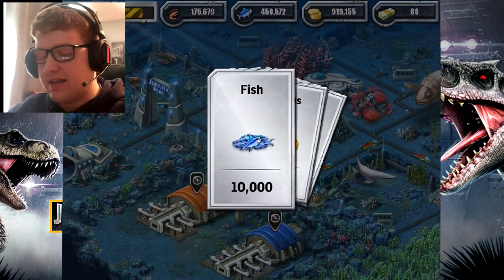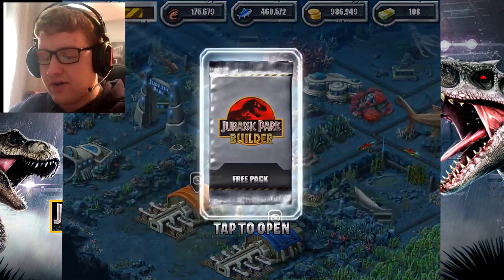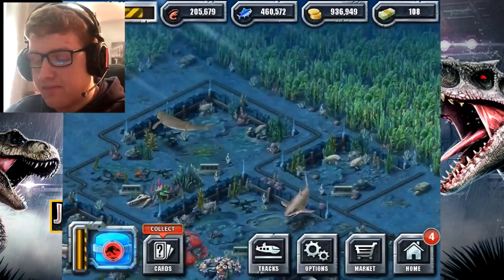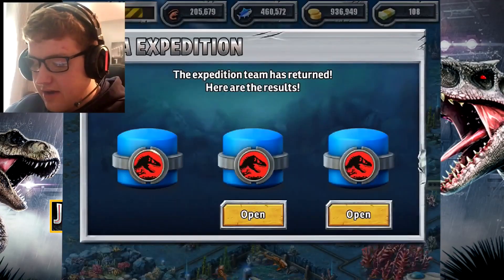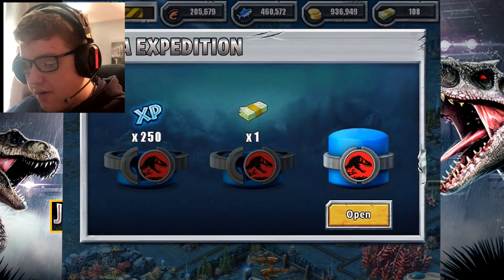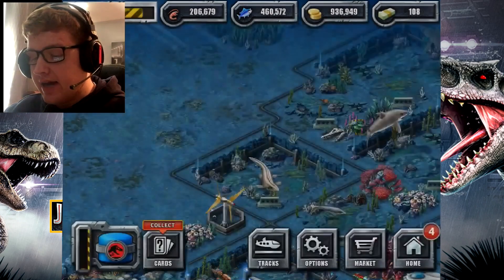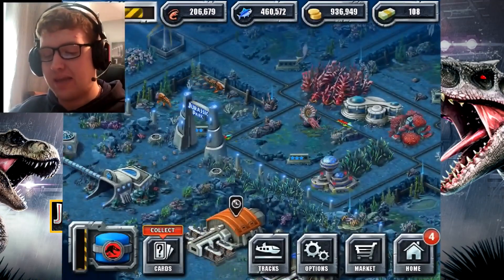I kind of like getting more free card packs like this — I can definitely save up a lot of things to defeat tough dinosaurs. Let's see what's in here: 250 XP, one dollar. So no fossil of a new aquatic creature. Too bad I can't get a chance to unlock more of them because this game is about to shut down.